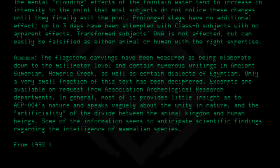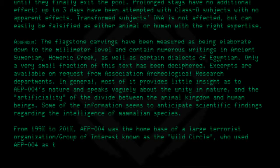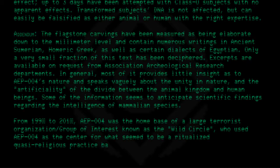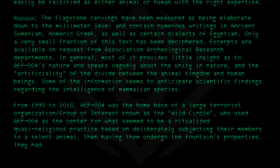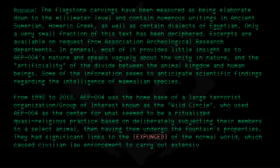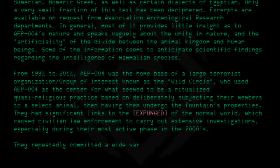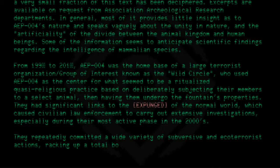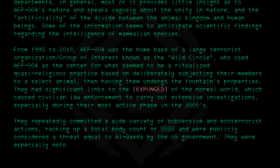From 1990 to 2000, AEP-004 was the home base of a large terrorist organization — group of interest — known as the Wild Circle, who used AEP-004 as the center for what seemed to be a ritualized quasi-religious practice based on deliberately subjecting their members to a select animal, then having them undergo the fountain's properties. They had significant links to expunged elements of the normal world, which caused civilian law enforcement to carry out extensive investigations, especially during their most active phase in the 2000s. They repeatedly committed a wide variety of subversive and eco-terrorist actions and were publicly considered a threat equal to Al-Qaeda by the U.S. government. They were especially notorious for always leaving only traces of animal DNA, making their crimes nearly untraceable.